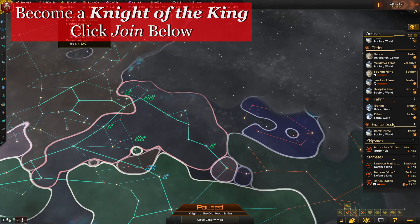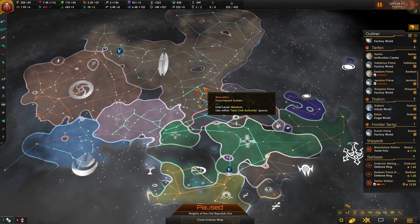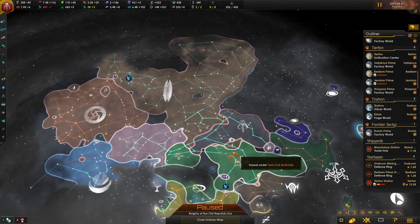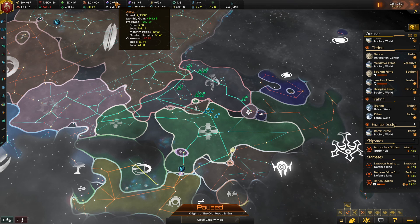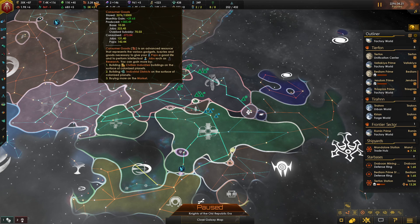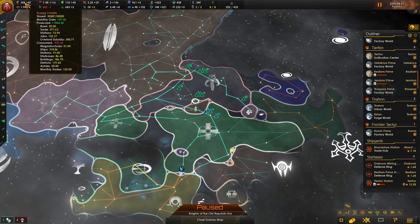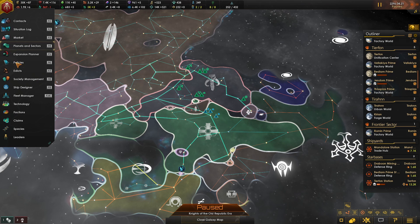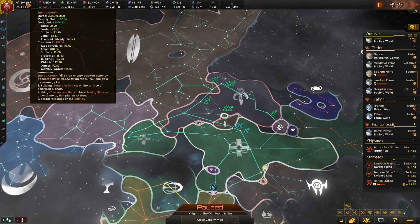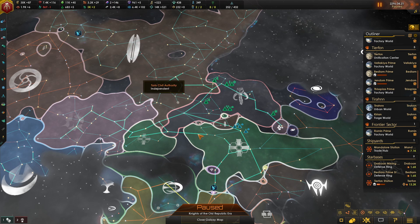We've got to get our economy built up. It looks good on the surface, but you've got to remember, we are being subsidized by the Taurus Civil Authority. The minute we turn on them, we're going to be in trouble. Alloys, we're in good shape — we're creating more than the subsidy is providing. However, consumer goods, food, minerals, and energy credits are areas where we may not be offset. We do need to start producing way more of all of this if we're going to break off from them.